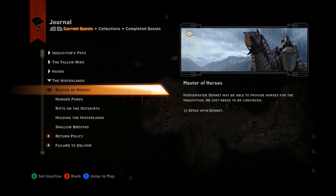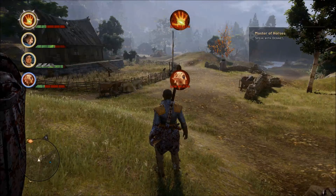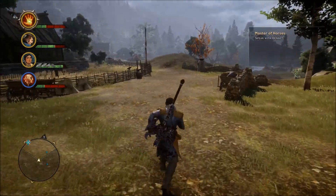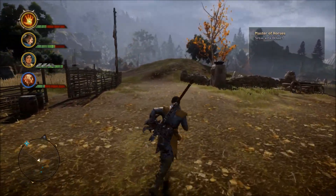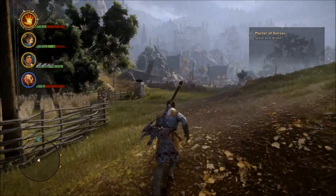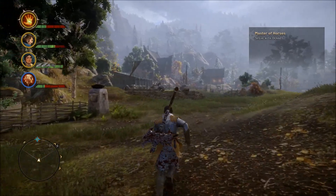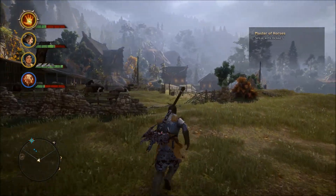What's up everybody, this is EnvySpartansGaming bringing you a gameplay video of Dragon Age Inquisition. In this video we will be going over the quest Master of Horses. This is a very simple, basic quest. All you really need to do is while you're in the Hinterlands, go to your map and set your waypoint for this NPC — your waypoint should take you right up to the guy.